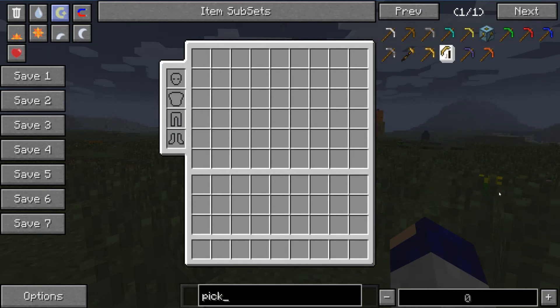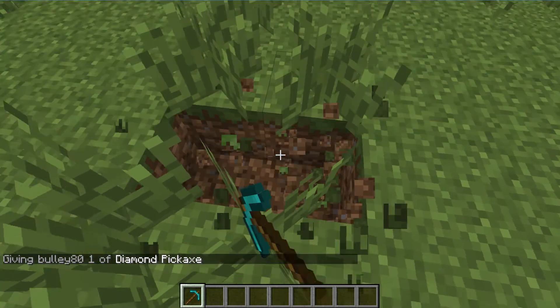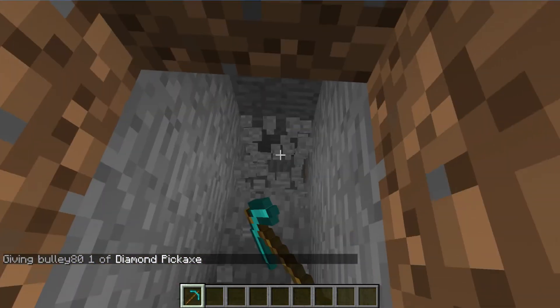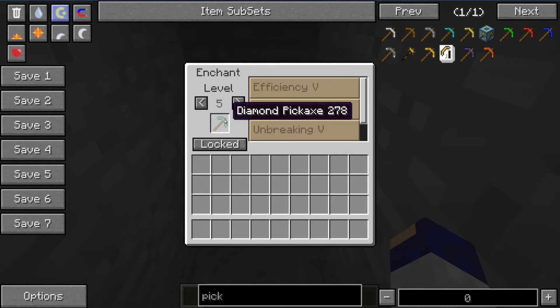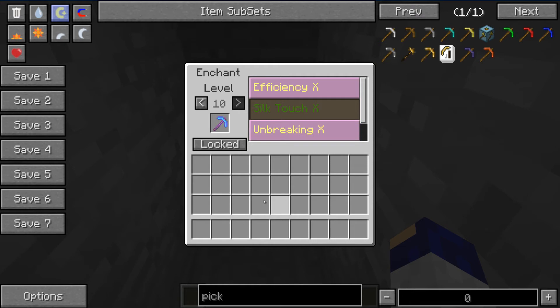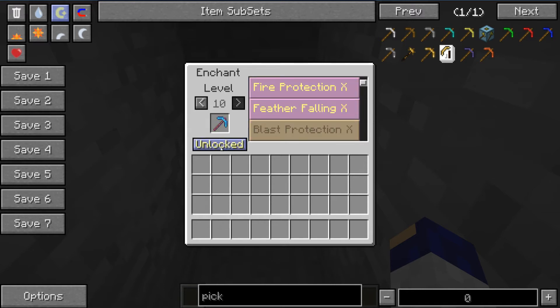If I get a diamond pickaxe — just a normal pickaxe — I am in creative mode. What you can do is hover over something in your inventory and press X. This brings up an enchantment table, but it's a cheaty enchantment table. So I can go level 10, let's go fortune, efficiency, and unbreaking. And if I change it to unlocked, which I've only just noticed myself, you can actually give it loads of stuff you really don't need on a pickaxe — thorns, sharpness, punch, flame, infinity. Let's just see what happens if we put everything on at once.